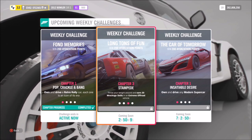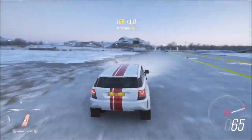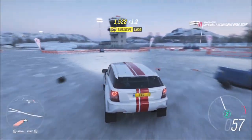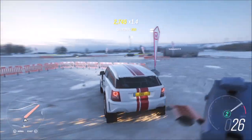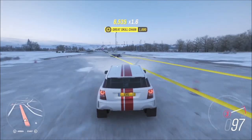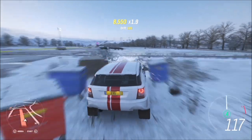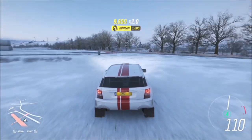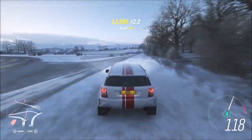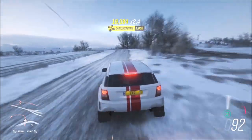The next challenge wants you to earn 20 wreckage skills in your extreme off-road vehicle. As per usual, I headed over to the Greendale airstrip where there's a ton of stuff to smash into. You can do this wherever you want because there are loads of smashable objects across the whole map, but I prefer the airstrip because I know where everything is and there are loads of smashable items in a small space. It's really easy to rack up 20 wreckage skills — it might take about five minutes or so — and all you have to do is smash into things.